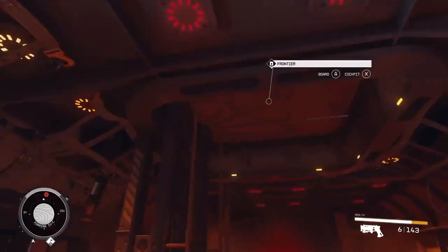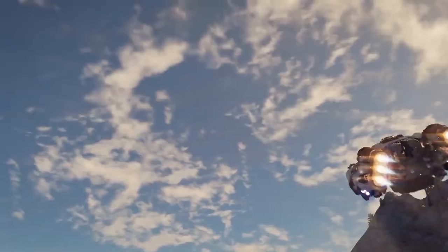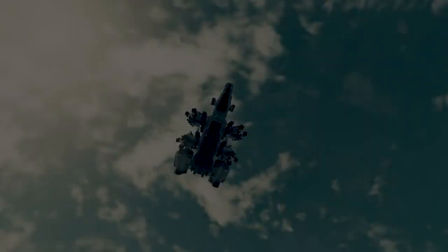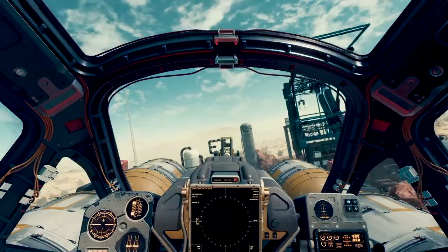We know that you start with the Frontier, your first ship. It has two crew seats and a limited jump range, but this is the ship that you begin your adventures in. We also know that at most major ports there's a starport, and in that starport there is a spaceship engineer.